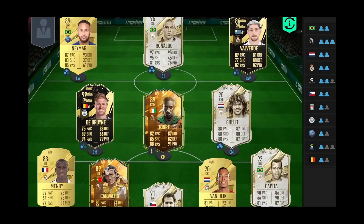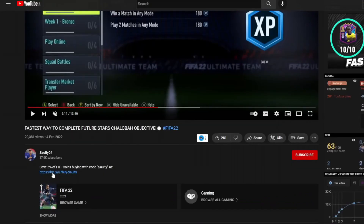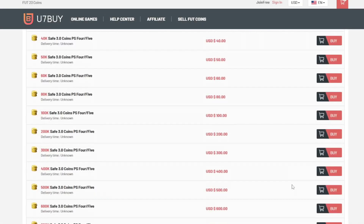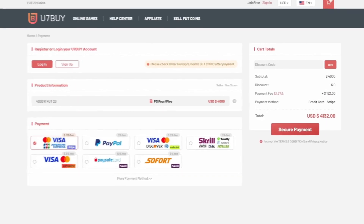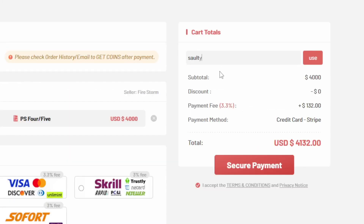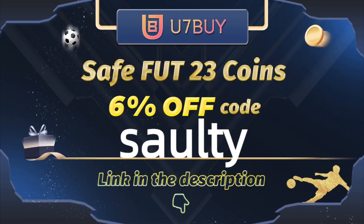If you want a team like mine on the screen right now, head over to the link in my description and it will take you to a page where you can select PS, Xbox, or PC services and buy players, coins, whatever you want. You7Buy is where to go — they are the best in the market for coins and players. To save a further 5% off your order, use code 'salty' at checkout.